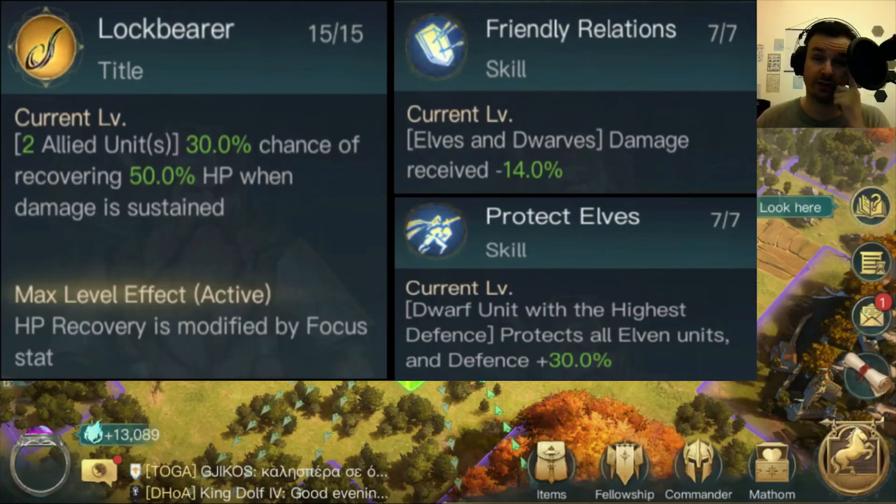You'd be mad to put any focus gear on a character with this stat disparity — you should definitely be going for might. Elves and dwarves damage received minus 14%, and the dwarf unit with the highest defense protects allies — we've seen Elven Protect before. That's not too bad for certain builds, but with Lock Bearer conflicting, if you're protecting your elf units with your dwarf unit, all damage goes to the dwarf, so the heal on two allied units is partially wasted. For me, this is a bad table and I'm not a huge fan of him at tier one.